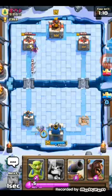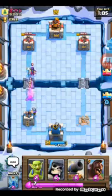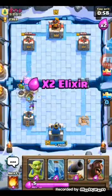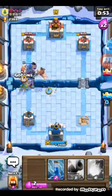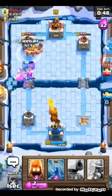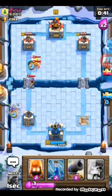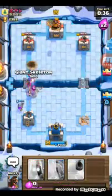Musketeer on the left side to counter that, then maybe counter-push from there. That's gonna get taken out. Giant skeleton to tank for that musketeer. We're putting in a hog as well, and goblins behind. Fireball. We got a decent counter-push there. Giant skeleton — zap.